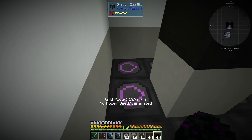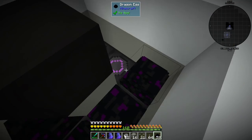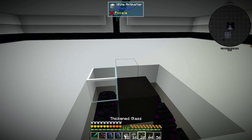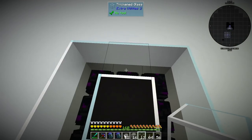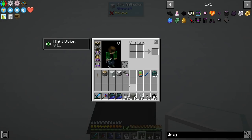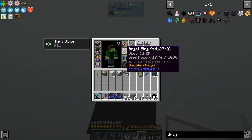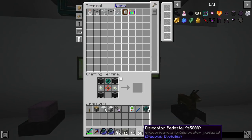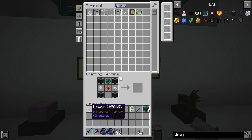As for the dragon mills, we're going to set up eight of them right underneath our elevator and cover them with glass. Eight dragon egg mills provide us with 1,000 GP, which is a rounded lovely number, and that's just going to stay that way.